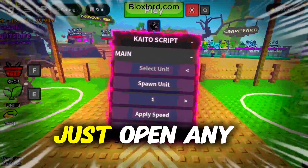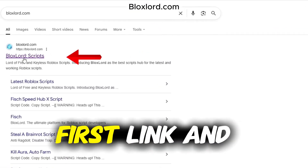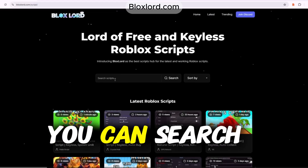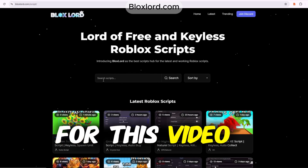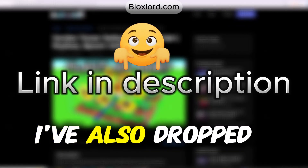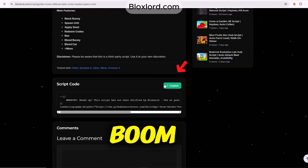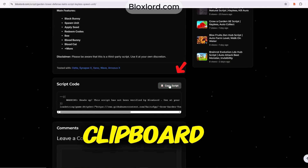Here's how to get the script. Just open any browser and search for Bloxlord.com. Click the very first link, and once the site loads, you can search for any script you want. For this video, I'm heading over to the Garden Tower Defense Kato script article. I've also dropped the link in the description below. Now scroll down until you see the copy button, tap that, and boom — the script is copied to your clipboard.